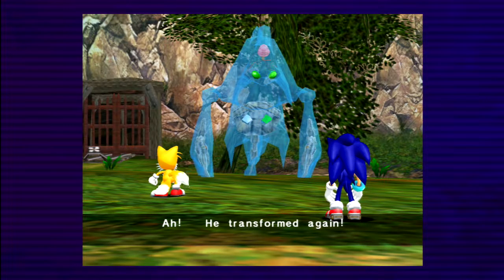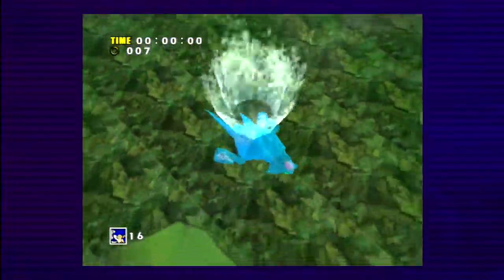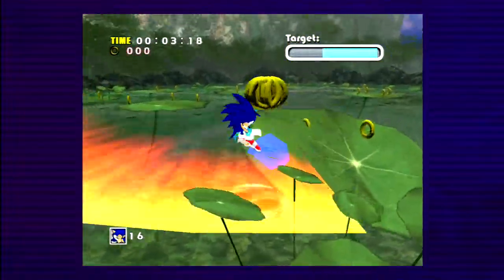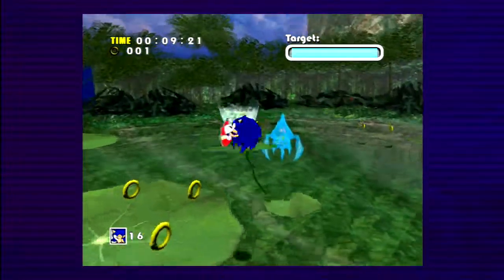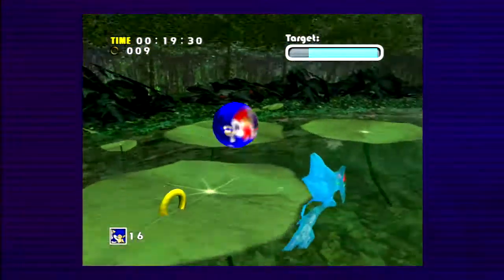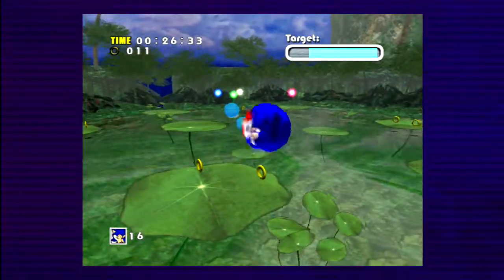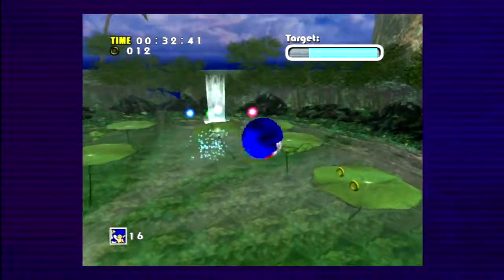Chaos is all weird looking now — he doesn't even have legs anymore. And we have a boss fight with Chaos 4. We kind of skipped over 1 through 3 — you only fight the even-numbered Chaos forms during each character's campaign. There's no 1, there's no 3, and we don't even see a model for Chaos 3 or Chaos 5. Chaos 7 is pretty much him getting all the Chaos Emeralds, and we can't have that.